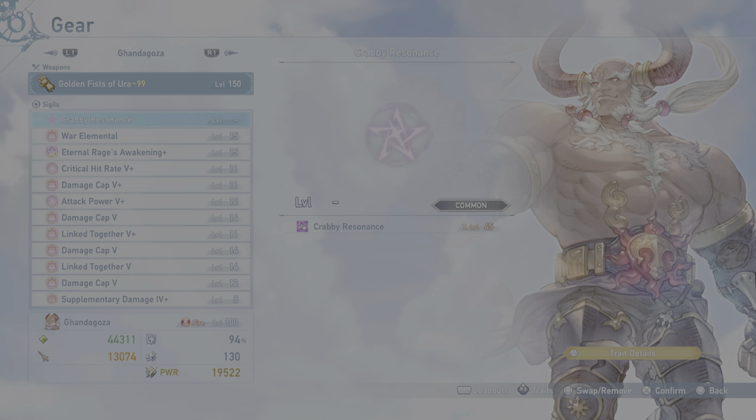Now the sigils. We have Crabby Resonance — this is pretty much a free thousand attack if you have all the crabs. You could honestly switch this out if you want to; it's not really letting you go over your damage cap, but it will ensure you're at the damage cap on most of your attacks. War Elemental — you get this from Curios. This is great; it gives you elemental advantage versus any boss, which is super important for Ganagos since he's fire and not many bosses are weak to fire. It's only effective against wind, and there's maybe two or three bosses that are wind.